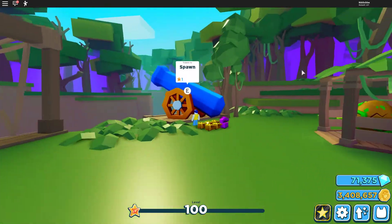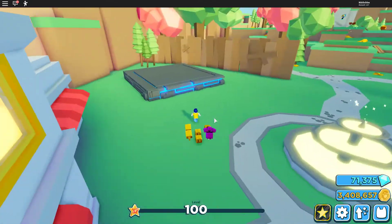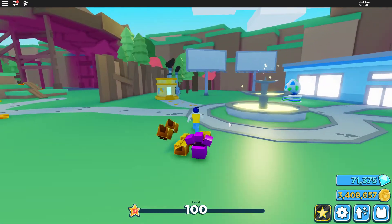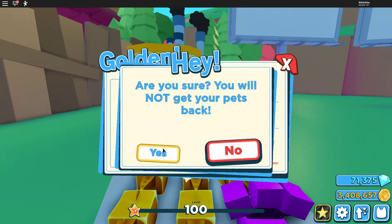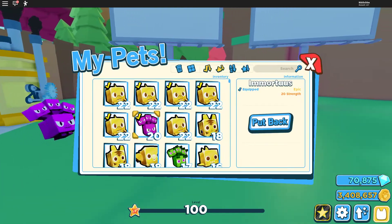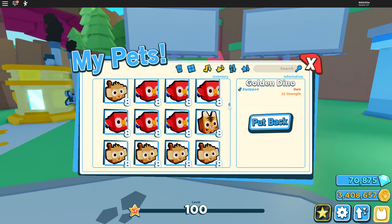Let's go back to the spawn. I think we can make some more golden dinos. If we go right here, we can combine them — we got a 100% chance of making a golden dino. We got success! And actually it got more strength than the previous one. The golden dino now has 22 strength, which is really nice.